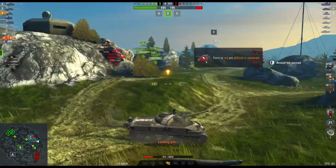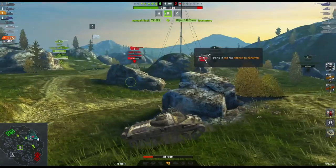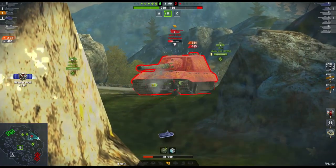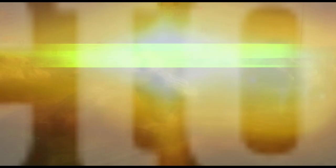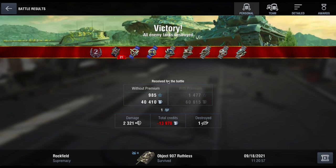Anyway, that's my quickie on the Object 907. That really is all you need to know — it's bloody expensive, and it's nothing more than what you've currently got in the game. By all means, comment below. And until the next time, guys, remember: stay safe out there, have fun on the battlefield, and happy tanking. Because that's what it's all about — having fun and being happy. $230 doesn't make me happy.